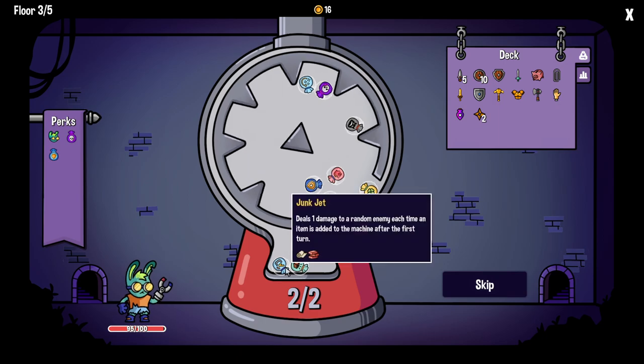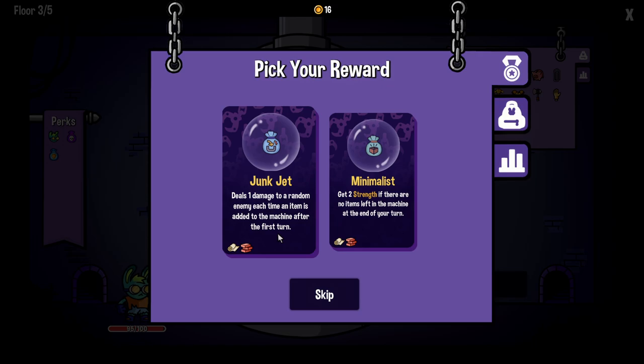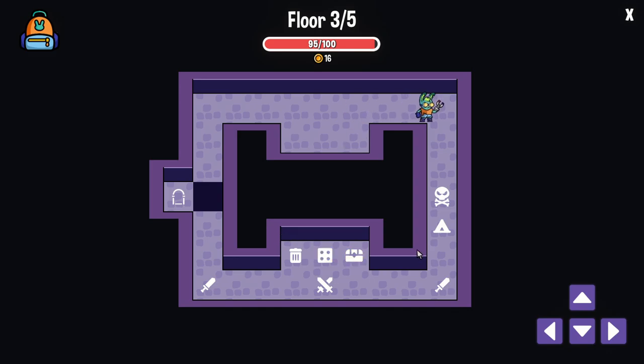Triples the nearest enemy's poison — that could be pretty good, but this upgrade is really good. We're going to upgrade both of those. We can do one more — five block at the start of every turn, that's a good call. And then we go to the perk-o-matic. Deal one damage to a random enemy each time an item is added to the machine after the first turn — nice! And now we go to the boss.